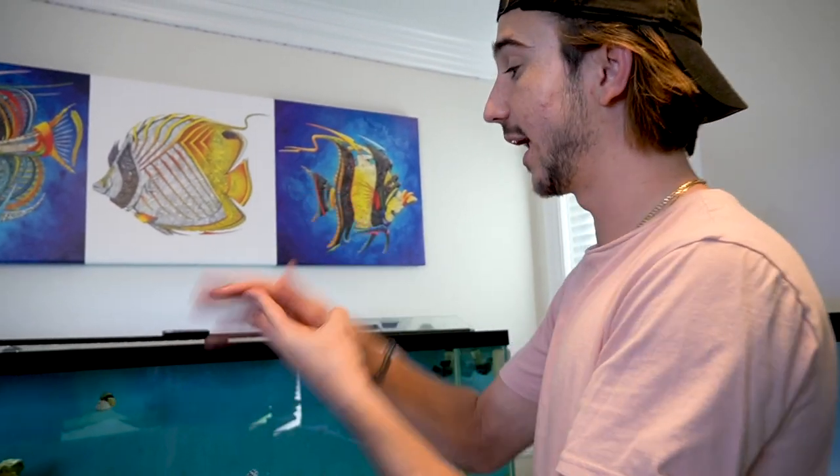Now we got some exciting news for the future of this tank right here, but it involves getting rid of the fish in this tank, which is okay — they're going to go to great homes. We're going to give them to a barrier and they're going to sell them to good people with great tanks. So we're going to get all the fish out: the eel, the clown trigger, and the soldier snapper. And then we're going to take all the rock out and build a new rock structure.